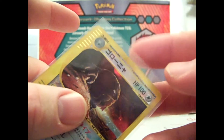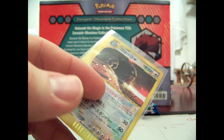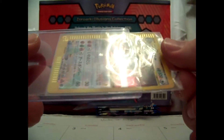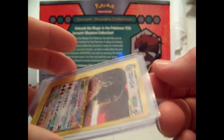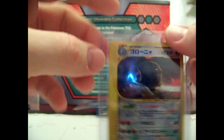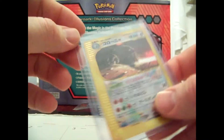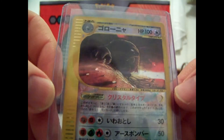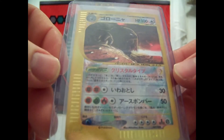So that's my first Japanese crystal — there are 9 total. Now having one makes me want to buy the others. I think I might pick up a Lugia sometime soon, because for some reason it's one of the cheaper ones at around $115.